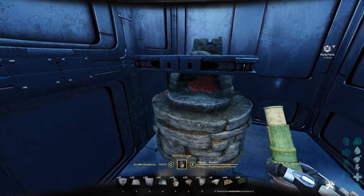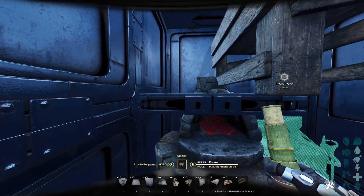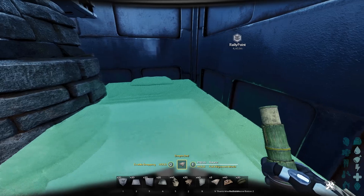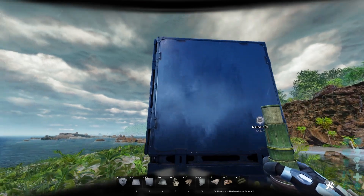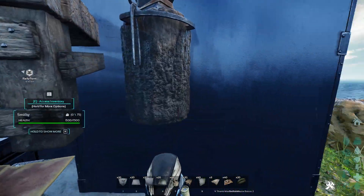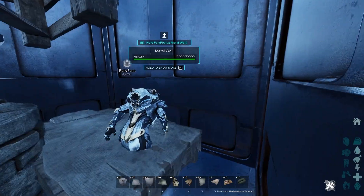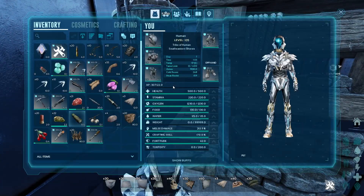I like to put the refining forge right here, a smithy right here, and then the mortar and pestle right here. I also like to put my bed right here, a secret door outside, and a little chest right here. Make sure everything is accessible, and you're good to go.